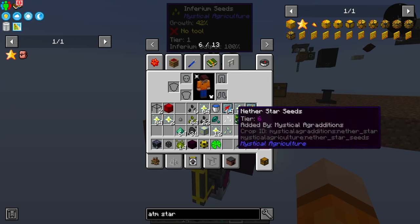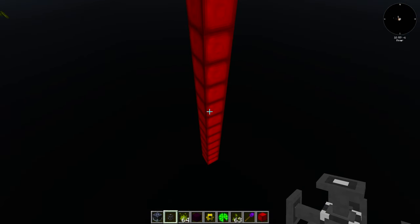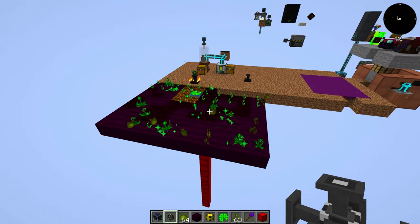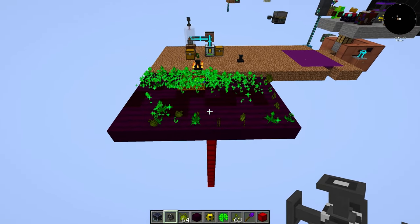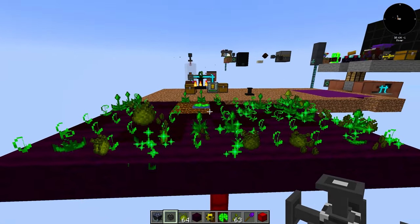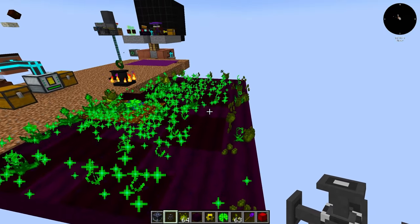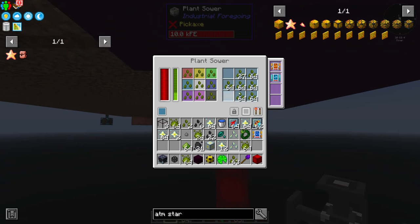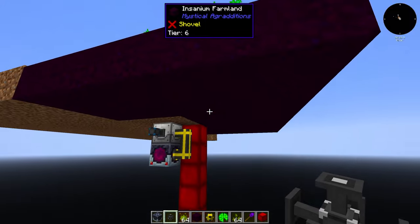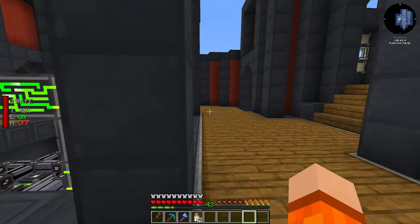There are other modifiers we can add, like growth accelerators, but they don't seem to do too much. We're going to be much better off just increasing the range to something larger. We're definitely going to have enough inferium from this, especially with a couple of setups. Some seeds seem to be getting missed — maybe the plant sower isn't fast enough even with a speed add-on, so it might be more efficient to spread them out. That's something we can figure out in the Let's Play world after we get the initial setup configured.